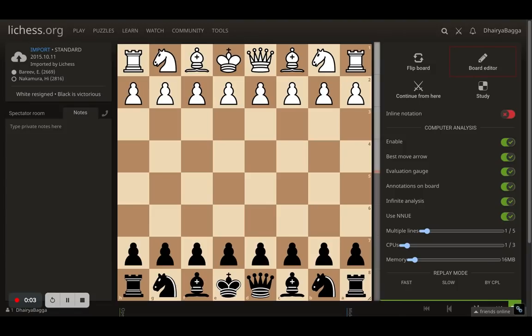Yesterday's video was all about how to play the perfect London system, which Magnus did against Vladimir Kramnik — a complete domination. But this game is about how to destroy the London system, how to win games against it pretty quickly. This one is from grandmaster Hikaru Nakamura, playing against a very strong GM as well, Fdini Bariv, in 2015. Hey chess lovers, welcome back to the Chessyard. This is Dhireh Bagga and let's begin.